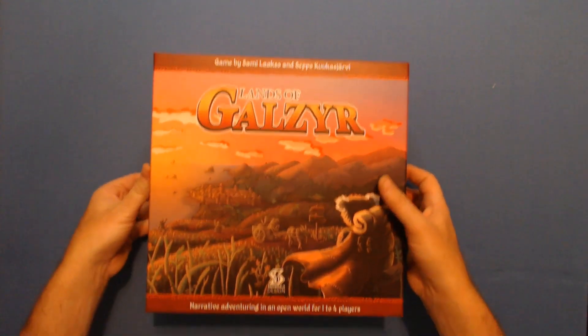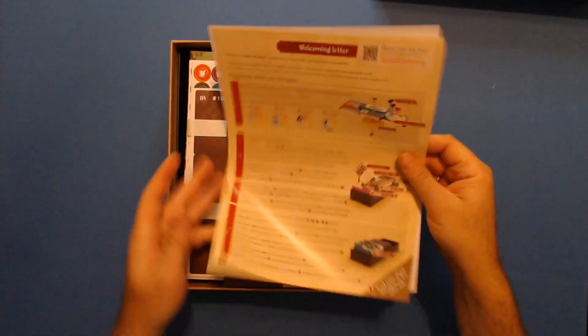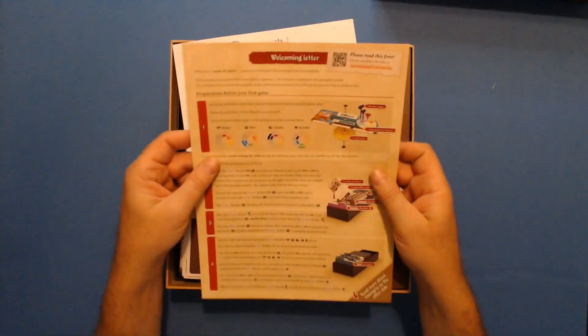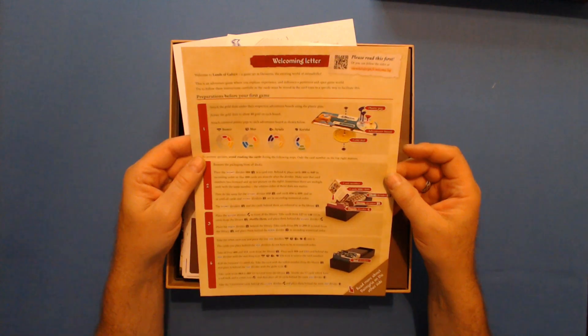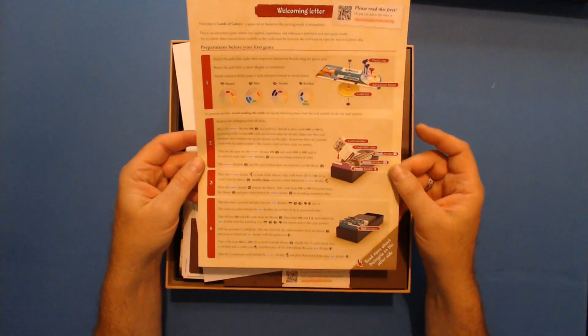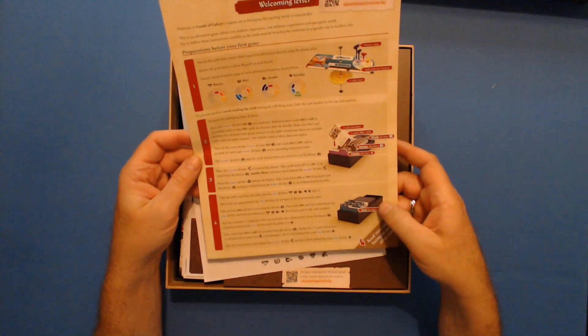It is a hefty game. We have a welcome letter here — you can scan the QR code. It tells you how to set up each of the four different characters and how to remove the packaging from all the decks and how to divide those up.